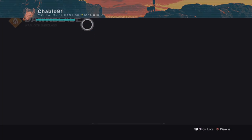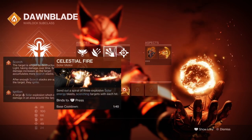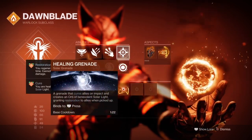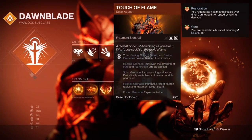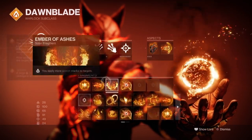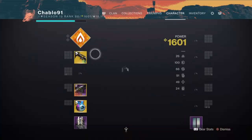The subclass we use is Well of Radiance. We've got Phoenix Dive on, a healing grenade — but we do swap off to Fusion Grenade later on in the dungeon, so we've got two different grenades there. Touch of Flame, Icarus Dash. The fragments are Solace, Ashes, Torches, and Wonder.